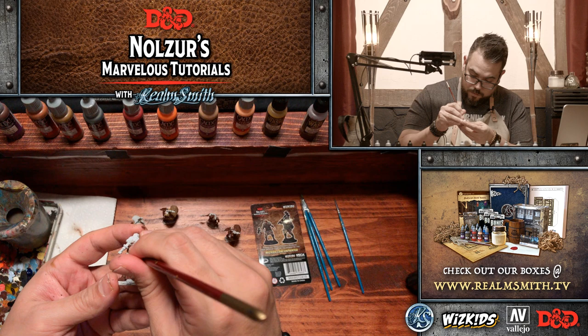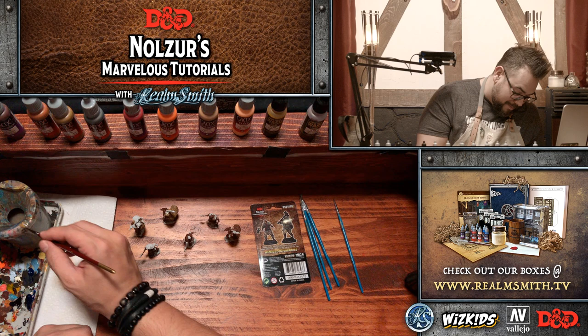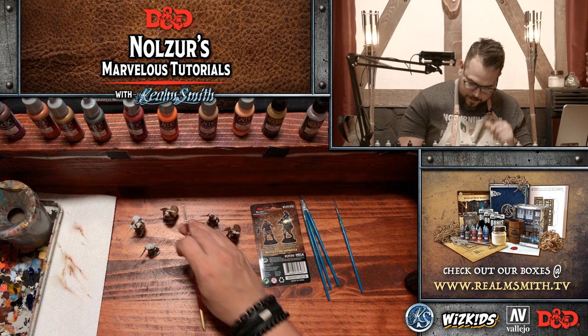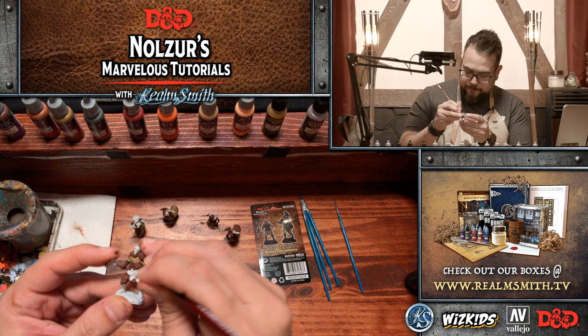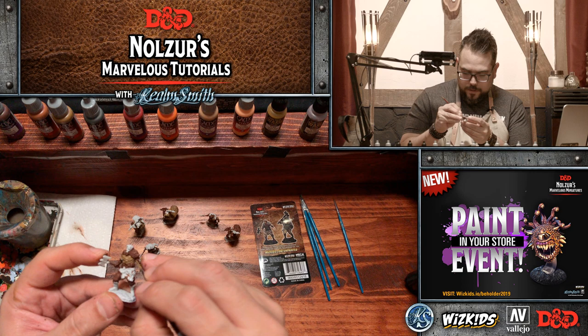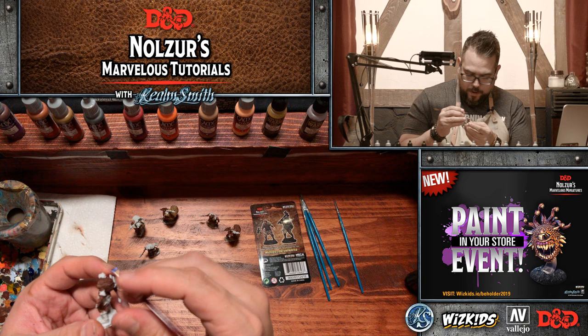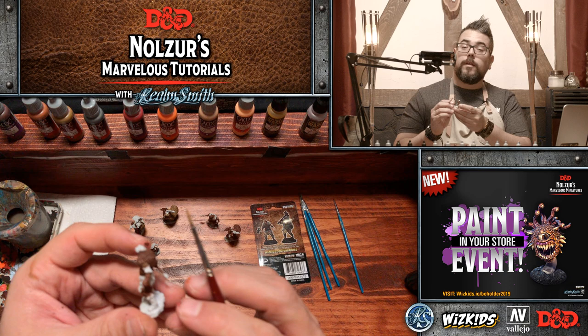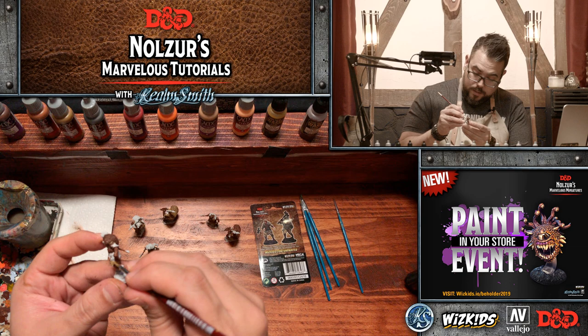Thankfully WizKids minis are built strong. Of course they come pre-primed — some of them come pre-painted in blisters but these come pre-primed so you don't have to worry about spraying them. I also have a parasite brown that I was going to use for highlights on the heavy sienna, but I can also use it for some of these brown areas as well, just to give some differentiation in the brown shades.